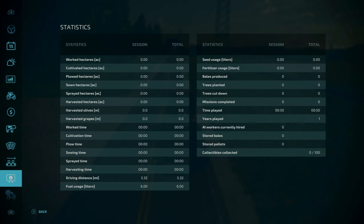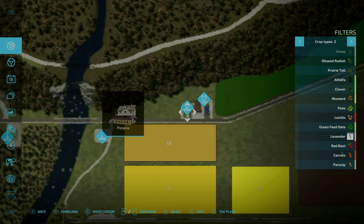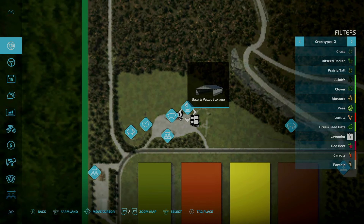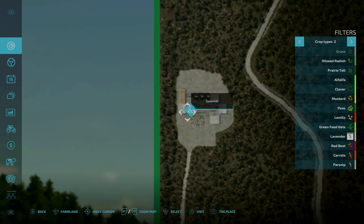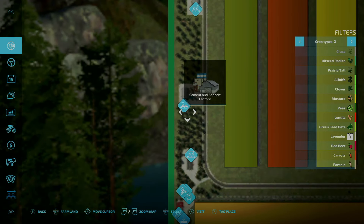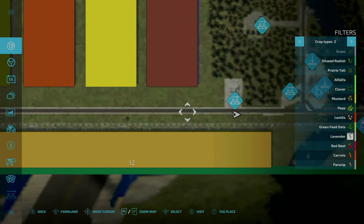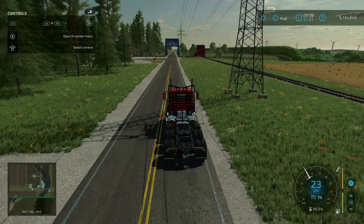Let me recap where we've been up to this point: left off at the biogas plant, came up past the pizzeria to the animal dealer sell station, backtracked to the farmer's market, then saw the main farm — cow barn, bale and pallet storage, pig barn, feed production, chicken barn, sheep barn — came out to the sawmill, then the carpentry, smelter, cement and asphalt factory, plywood productions, beehives, rent train trigger, gold production, debris crusher, and now the paper and cardboard plant.